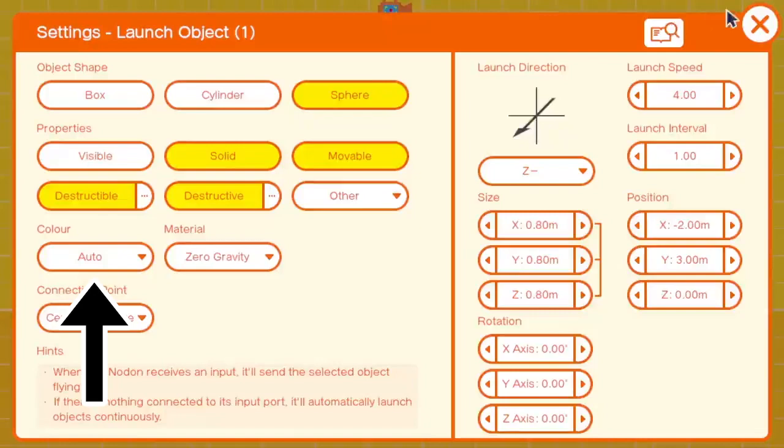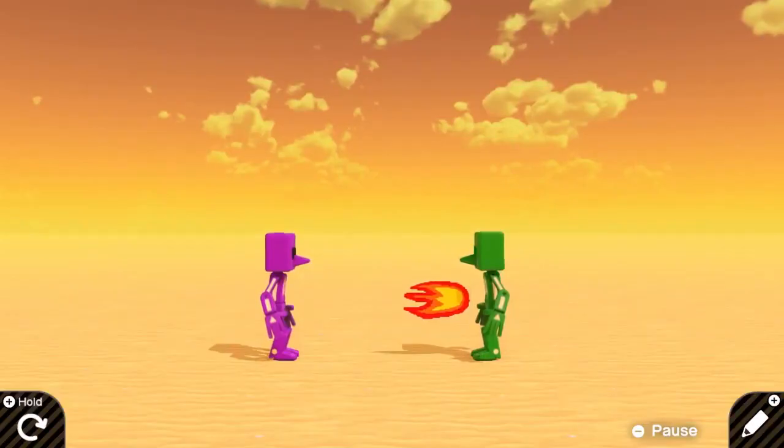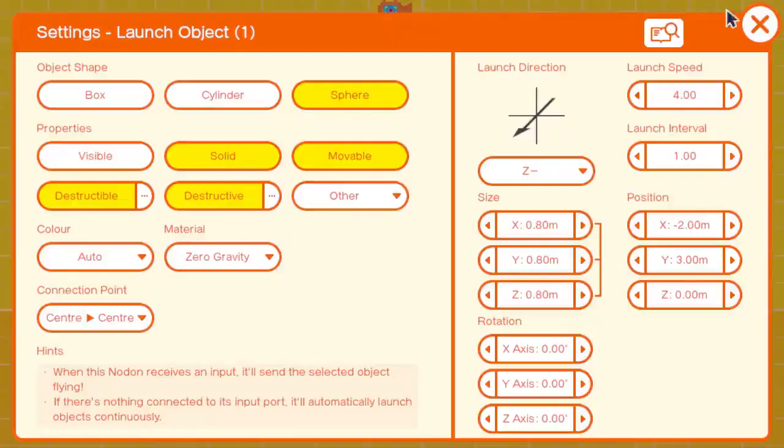In this instance, colour is set to auto, likely because it's currently using the drawn fireball texture and transparency for its appearance. For material, you might expect it to refer to the kind of surface the object has, but here it's set to zero gravity, meaning it likely refers to the physical properties of the object, such as weight and bounciness.